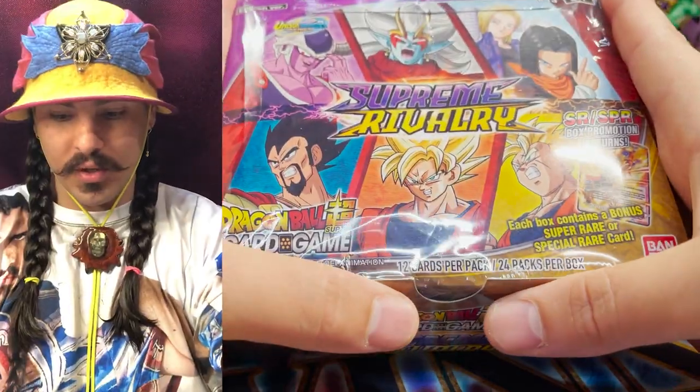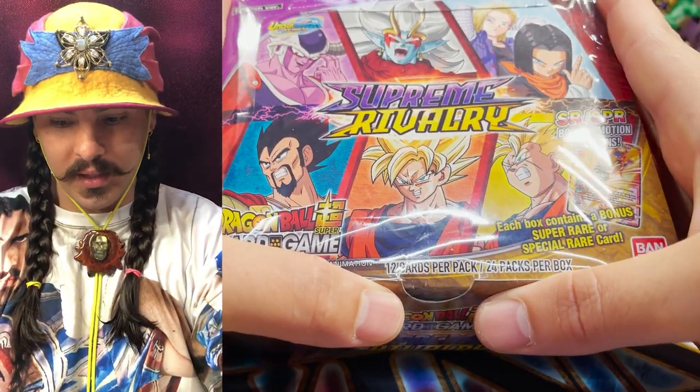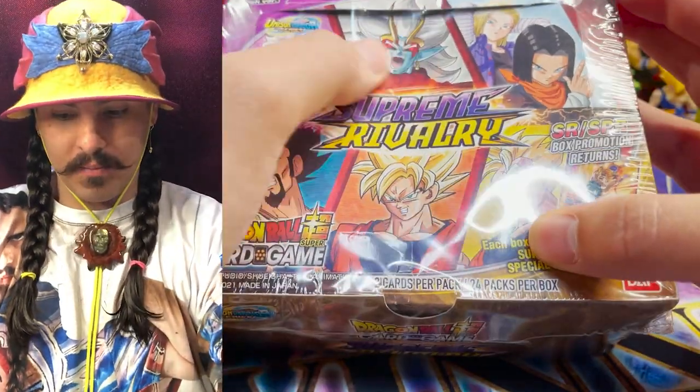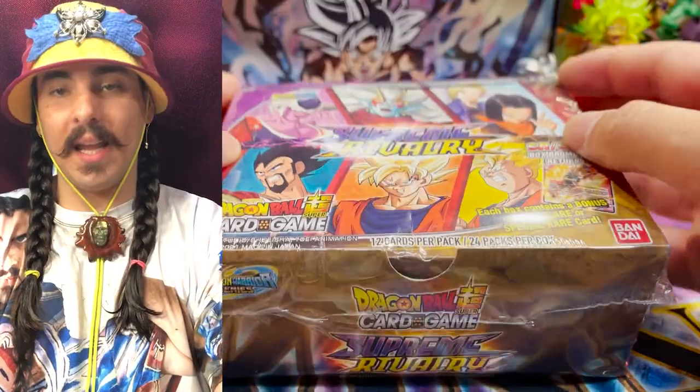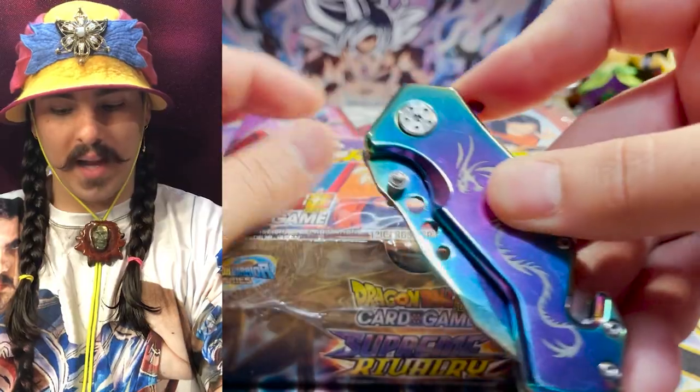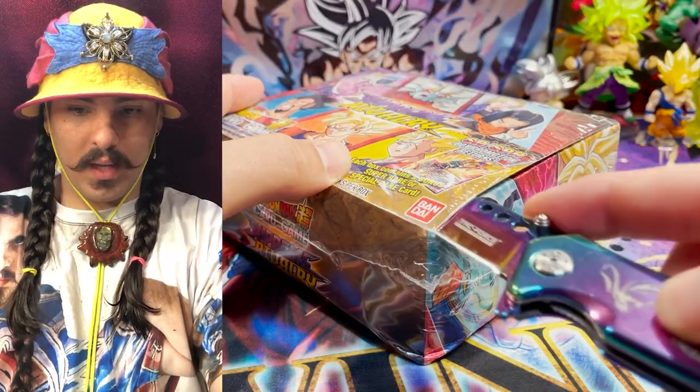Rip them! All right. So this is the booster box — Supreme Rivalry. Look at the art, it looks so good. King Vegeta, Goku, Gohan. We got some Dragon Ball Heroes stuff going on here. Android 17 and 18. King Cold — sounds pretty chill to me. Dragon's knife. Nice.